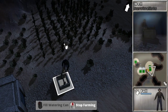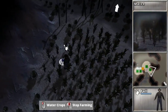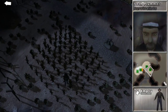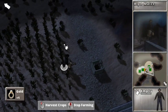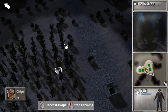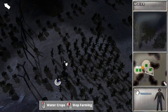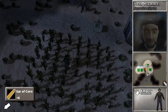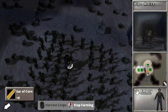He's still watering stuff, but many of these plants are done and he can harvest them. I just got six ears of corn. But he won't automatically harvest them unless someone needs food — or if he needs ears of corn to plant more corn.